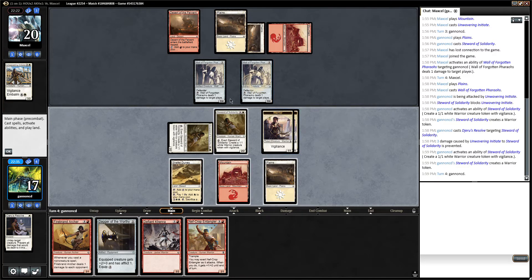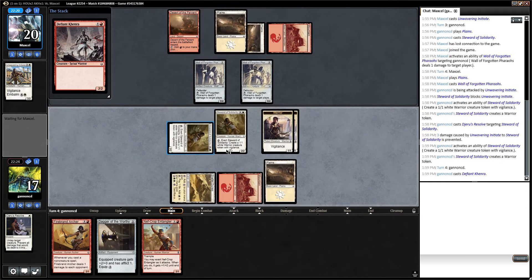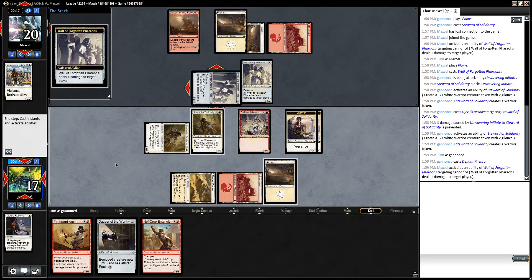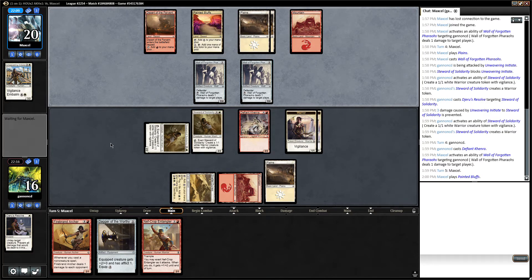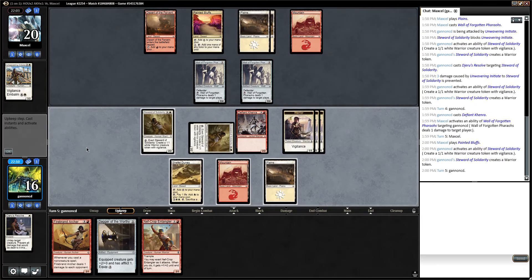The dagger unfortunately doesn't let our tokens trade with the walls. I think I'm going to play this Defiant Kenra — the reason I'm playing it instead of a Nefcrop Entangler is in case my opponent has the one-damage-to-all-creatures effect. I don't want to get completely blown out, so I'm keeping my one-toughness creatures back. No point in attacking with the warriors because they have two blockers, but next turn we should have three warriors and can start getting in.